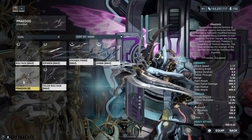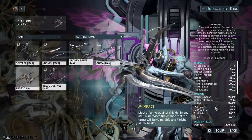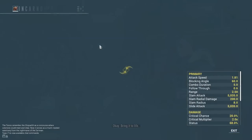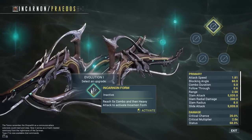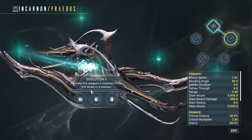You have to remember, the base stats of these don't really mean that much, because these have something the others don't. That was actually very quick. So you're not ready, but you are. Select an upgrade. Reach 5x combo and then heavy attack to activate.